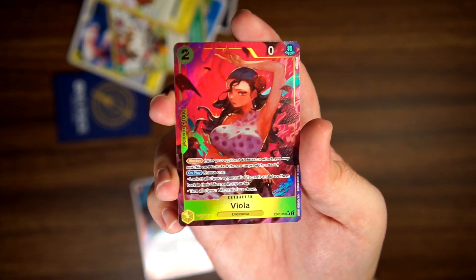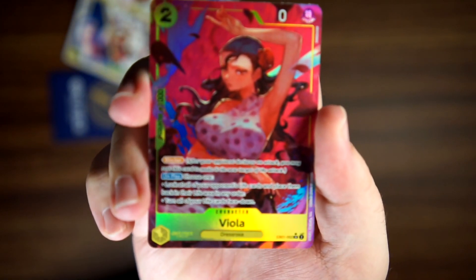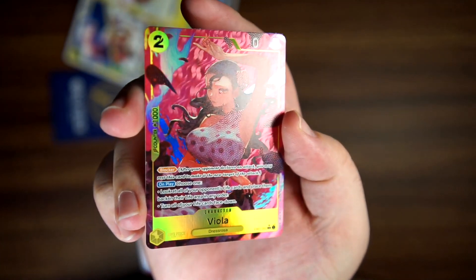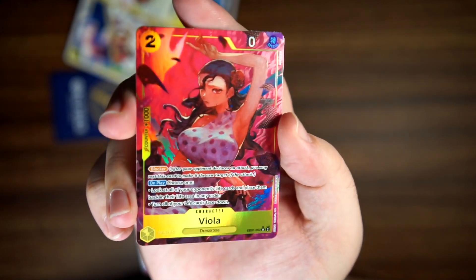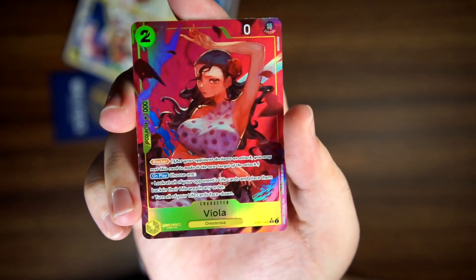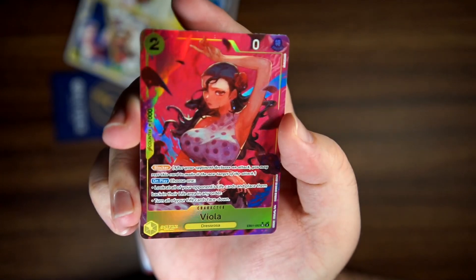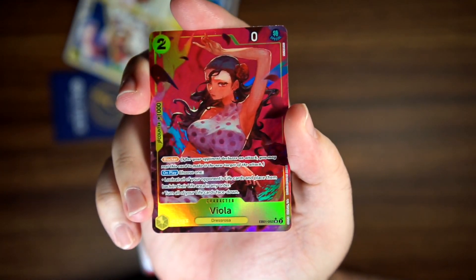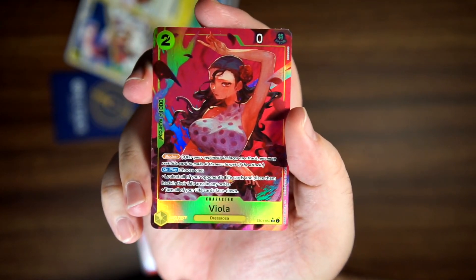Viola. I really like the art on this card. Really vibrant red — look at the texture on her dress, the flower, the other flowers around her. Really cool texture, as well as the red smoke behind her. Really cool-looking card. Nice hit.